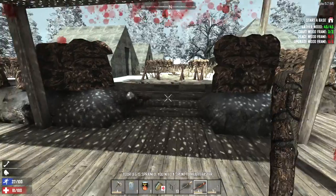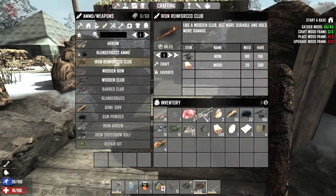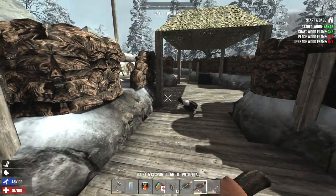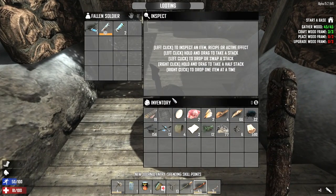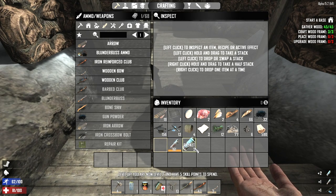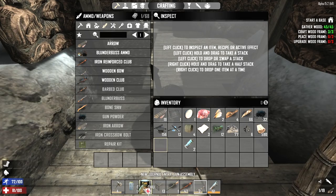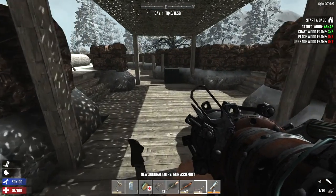He got me — damn. Took almost 20 hit points and he broke my leg. We have a splint on us though, let's use it real quick. There we go. Look at this — SMG schematic that we can actually read, and a rocket launcher, and a couple of rockets! Let's put that down in our tool belt. Definitely going to use this thing at some point.